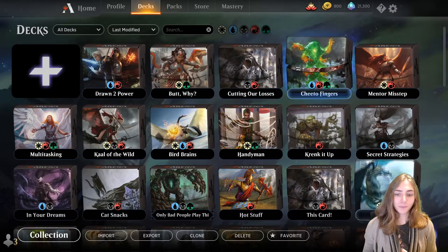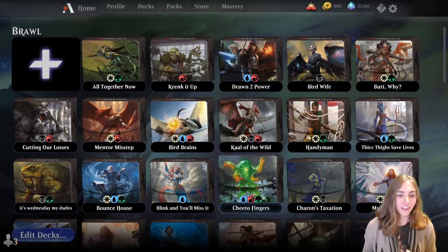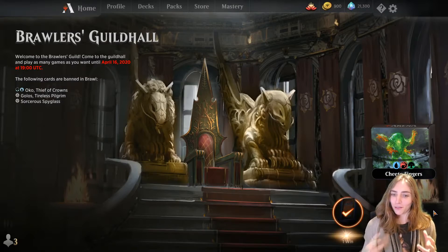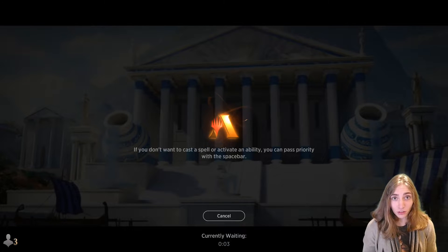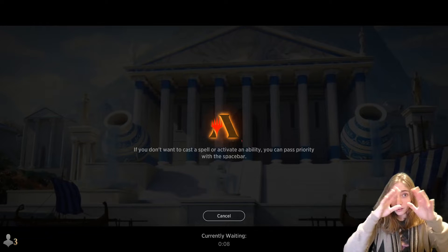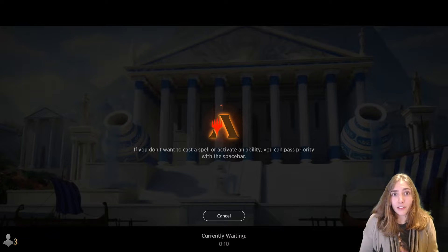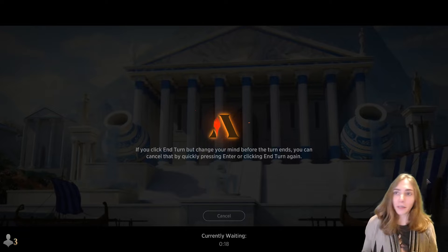Let's hop right into the Brawl queue. Selecting the deck — Brawler's Guildhall, Brawl. The name of the deck, by the way, is Cheeto Fingers, from Omnath's art. Omnath is the gamer elemental: he has Cheeto Dust upon his fingers, that's the red mana. The green mana is the Mountain Dew Gamer Fuel, potentially Baja Blast. And the blue is the Gamer Girl Bathwater that flows beneath his feet.